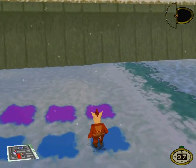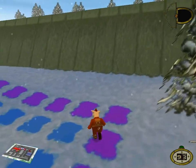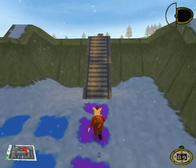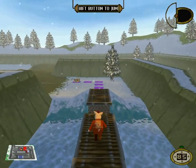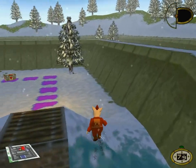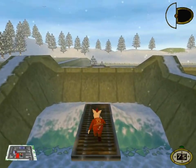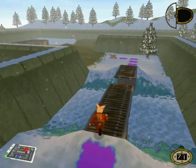Now for a bit of exercise. Follow the purple path and climb over the gate. This could be tricky, so listen. You have to cross the broken bridge over there. Line yourself up with the bridge and take a bit of a run up. Press the jump button to clear the gap, and try not to get any wetter than you already are.